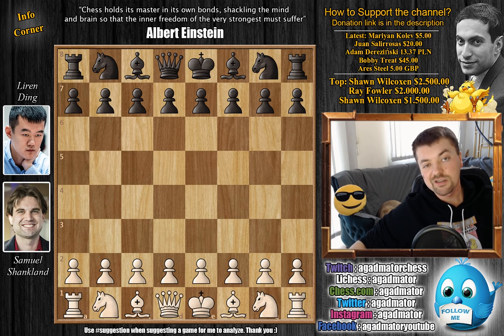Shankland first won the United States Championship in clear first place ahead of Fabiano Caruana, the World Championship challenger, Hikaru Nakamura and Wesley So. That in itself is a phenomenal feat. Then he won the Capablanca Memorial again in clear first place. If you're interested in some extra vast knowledge, the first person to win the Capablanca Memorial in 1962 is none other than Miguel Neidorf, and the person who won it the most times is Vasily Ivanchuk. Only a month after winning the Capablanca Memorial, he also won the American Continental Championship.